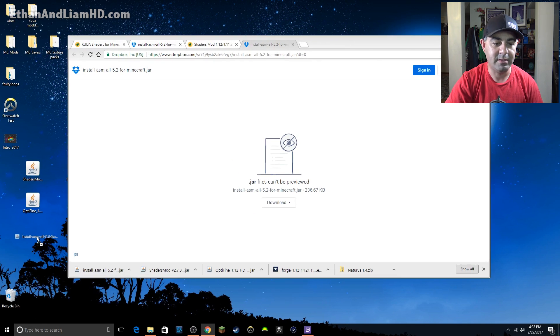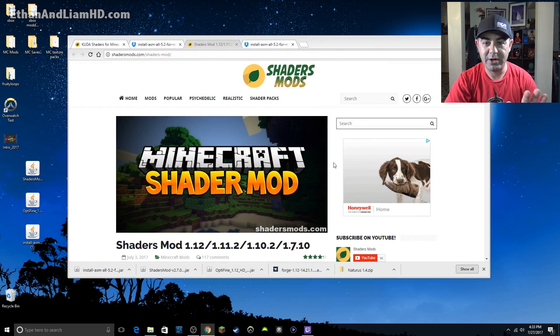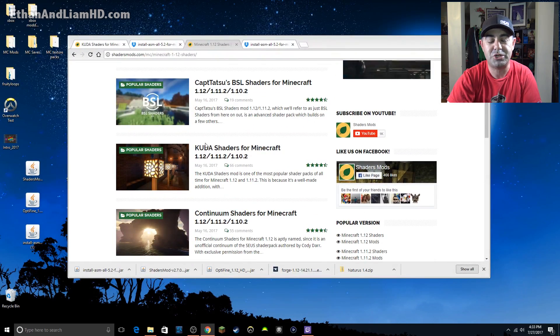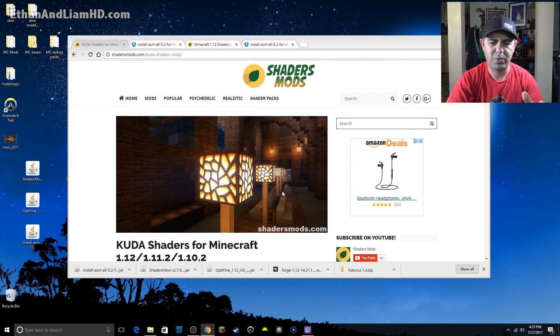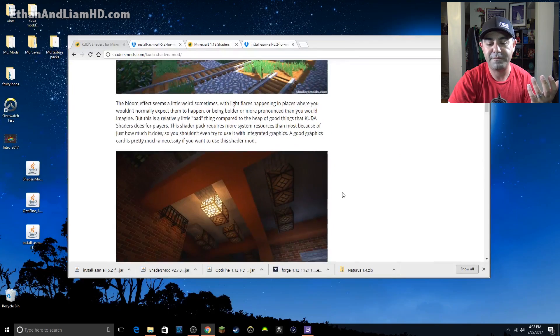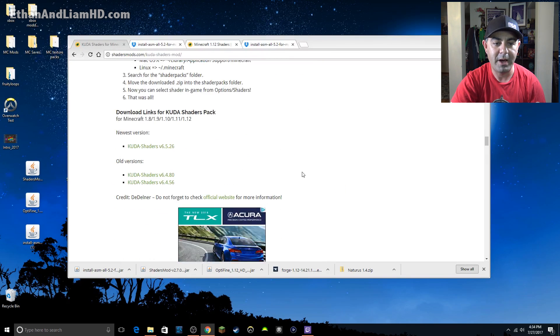So now we've downloaded four files: Forge, OptiFine, shaders mod, and install ASM. One more — we need an actual shaders pack. You can go back to the shaders mods page and see all the available Minecraft 1.12 shaders — there are a ton. I found one that I like called Kuda Shaders. It looks pretty good compared to a lot of them — it's a lot more stripped down and very basic, which I like about shaders.